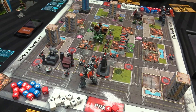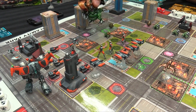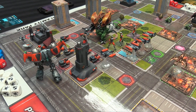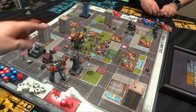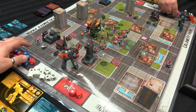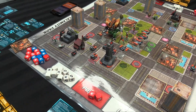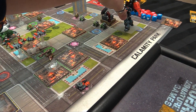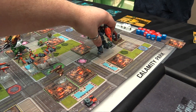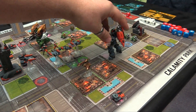Gorgadra decides to rampage toward Sky Sentinel rather than just stand there. He advances over. Sky Sentinel's defense is ten right now because he's in cover from the guard defense base. Mike powers up to four dice, minus one for the negative power zone. Looking for a nine - Gorgadra hits. Sky Sentinel goes down. Defender X walks over to Gorgadra - speed seven from the industrial complex, taking a hazard damage en route.